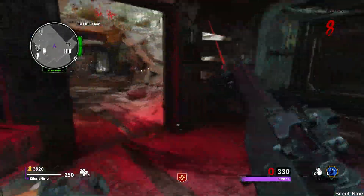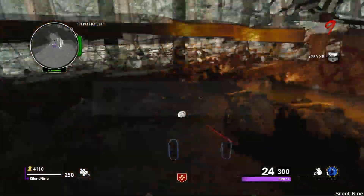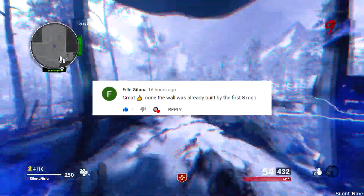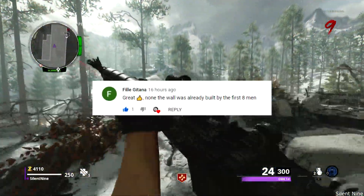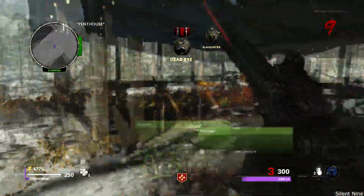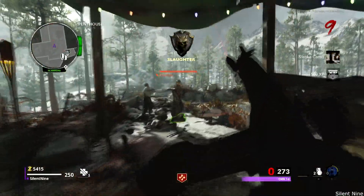Now let's get into the trick questions. The answer to the last trick question is: none — the wall was already built by the first eight men. Good job to Rosa for getting that right. Now the next trick question: Imagine you're in a room that's filling up with water quickly. There are no windows or doors — how do you get out? Answer down below, and if you're the first person to get it right, you'll get a shoutout in the next video.